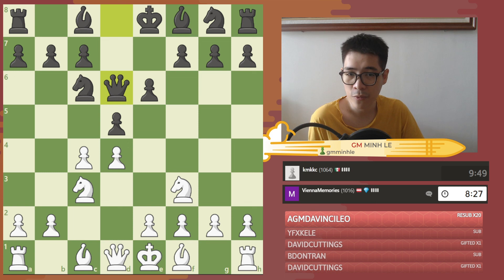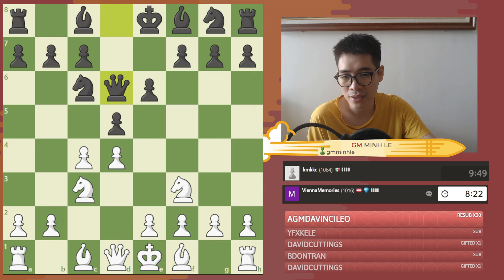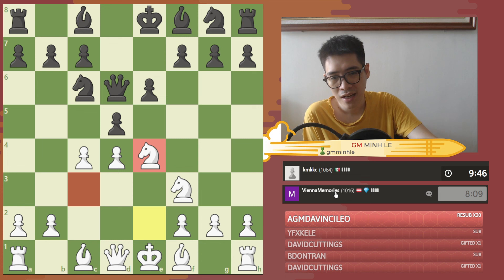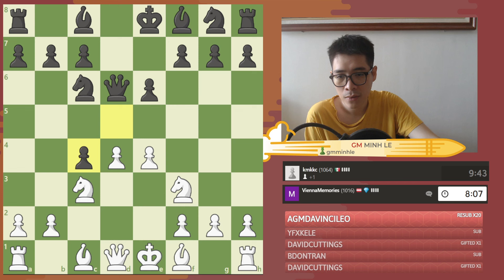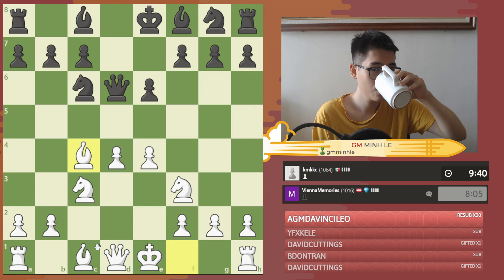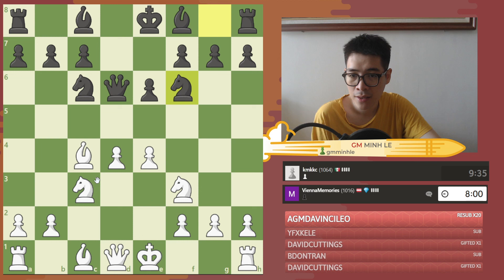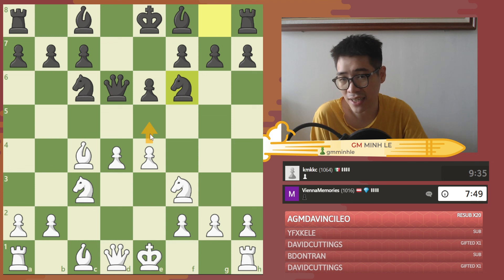He wants to prevent my Bf4 ideas, that's why I play this — although objectively it looks a bit strange. So e4: I get a center right away, and once I have a plan to attack the queen, Bc4 develops the bishop. As you can see, I'm having some strong center control and my pieces are more developed as well. This invites me to play e5 instantly — but I won't do that.